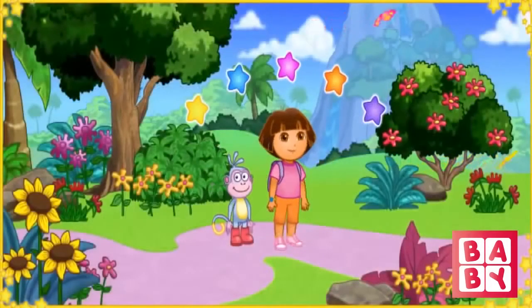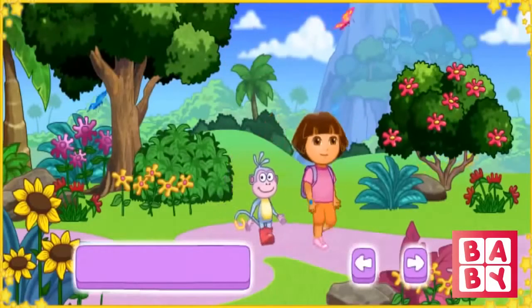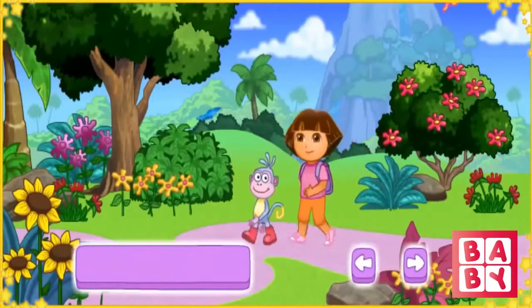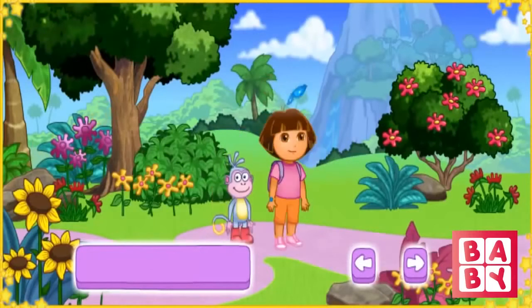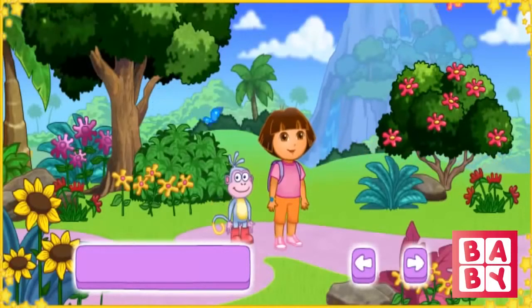These A, B, C Explorer Stars can also help us. We need to collect the stars to find all the letters. Use the arrow keys to walk, and press the space bar to jump. That's how we'll find the missing letters and collect A, B, C Explorer Stars too. ¡Vámonos! Let's go find those letters.